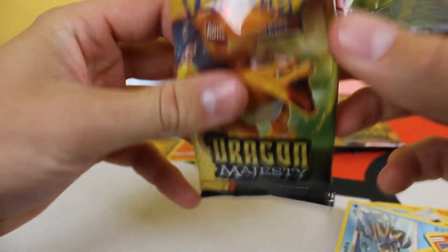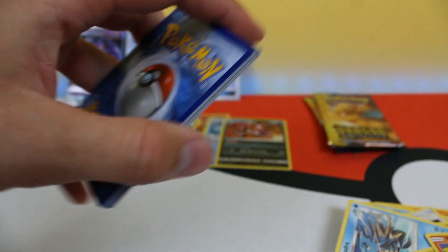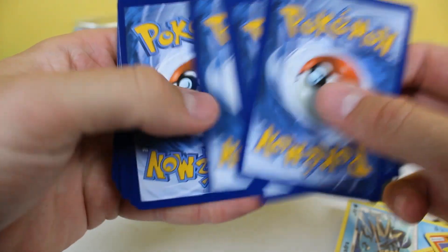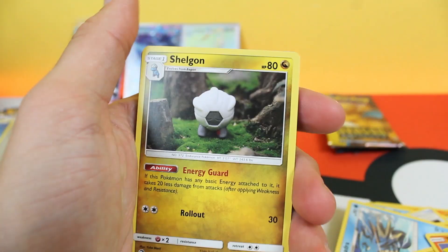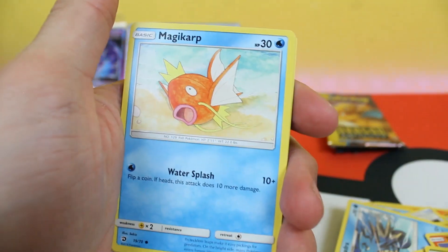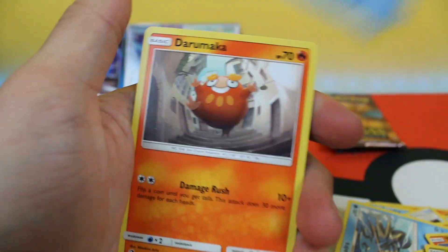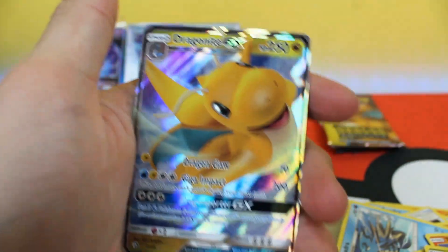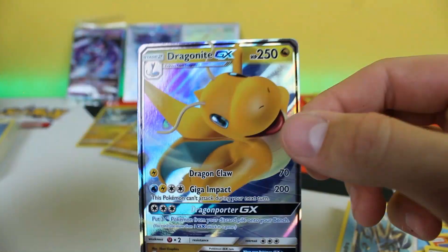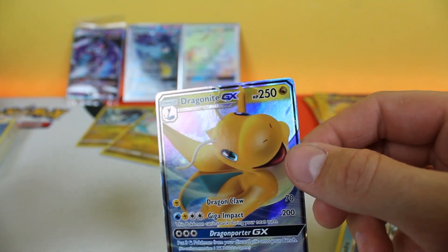Three packs left — let's see if we can end with a few more bangers. Here's the code card for you all, be sure to like, comment and subscribe. We got fire energy, Shelgon, Druddigon, Darmanitan, Magikarp, Kangaskhan, Litten, Horsea, Dramuka — reverse holo Magikarp — and Dragonite GX! Look at that, it's so sick — third pull of the box already!